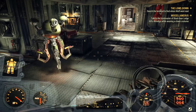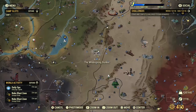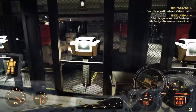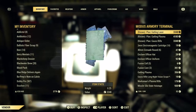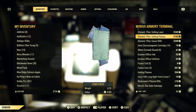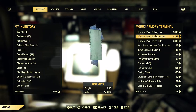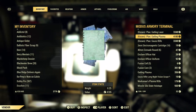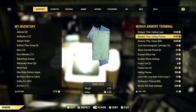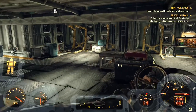However, if you have some caps lying around and you want to buy the plan, you could buy it from the Enclave's Bunker in the Armory section at the Modus Armory Terminal. As you can see, he has a guaranteed copy of this weapon's plan in his inventory. Just keep in mind it's extremely expensive. Personally I farmed it and didn't buy it, but if you feel like you have the caps to spare, then go for it.